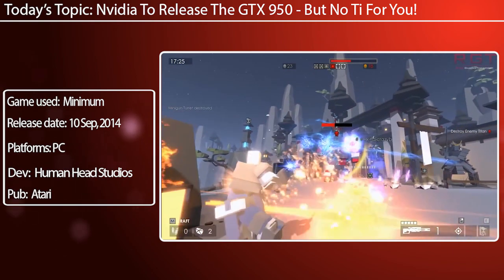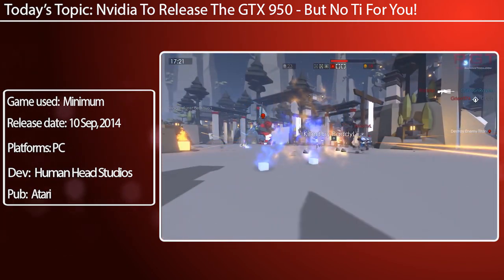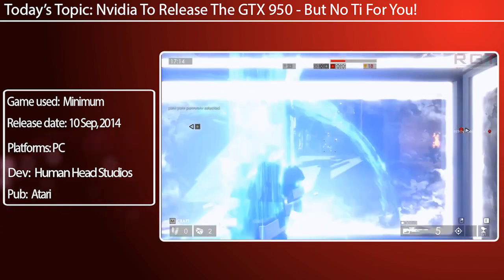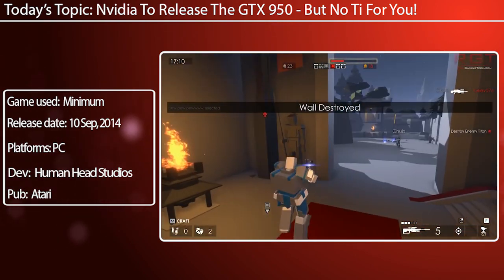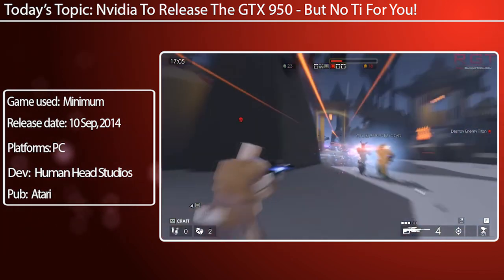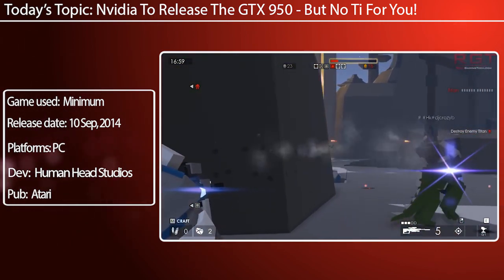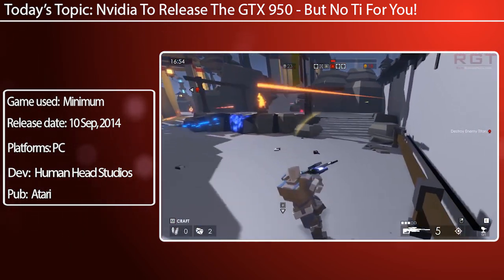Is it bad? Well, what about the price range? Admittedly this is very early, but supposedly there's going to be about a hundred US dollars between them. The Fury X is currently retailing at $650 — obviously depending on manufacturer and availability — whereas this card is going to be at $550. So it depends on how much you'll actually miss that roughly 1.4 TFLOPs of computing performance.